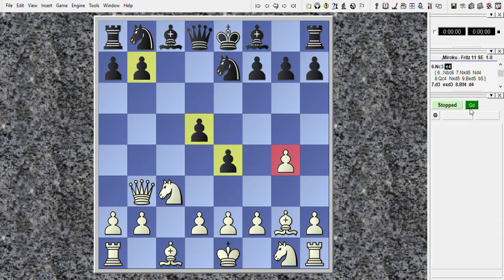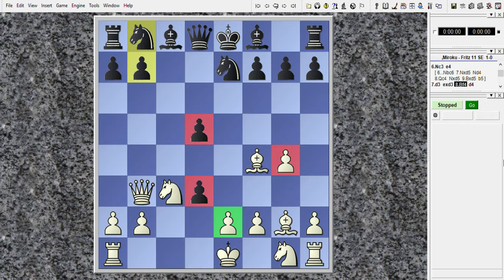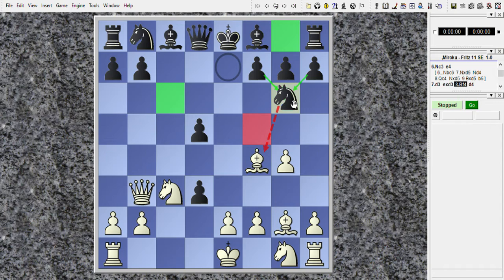But let's go back to our original game. So after Knight C3, Black played E4, and this was a mistake. Grob continued with D3. E takes on D3. Bishop F4. And Black played D5, which was another mistake. Instead of D5, the better move would be Knight to G6, attacking the F4 bishop.